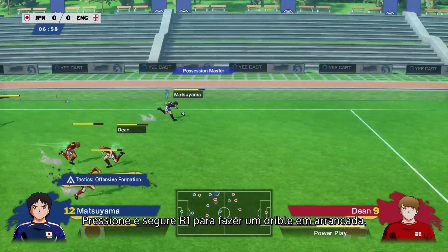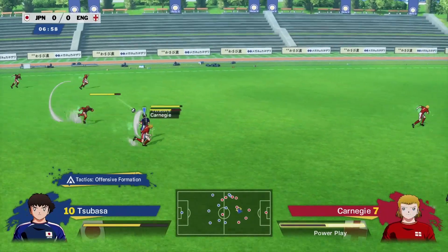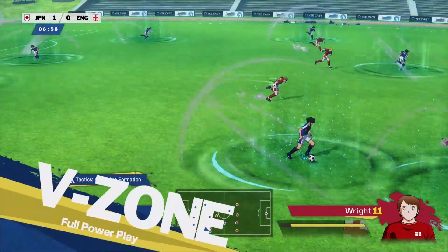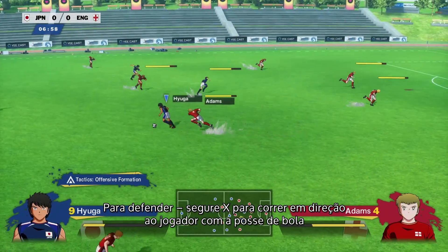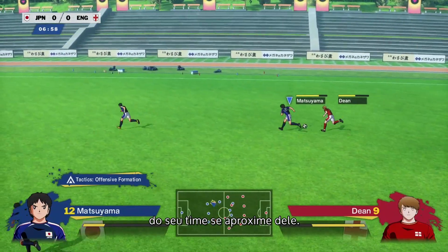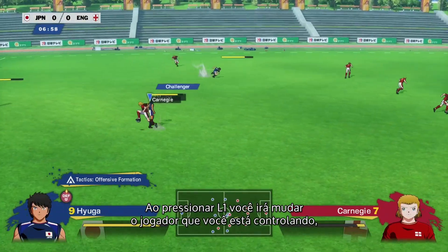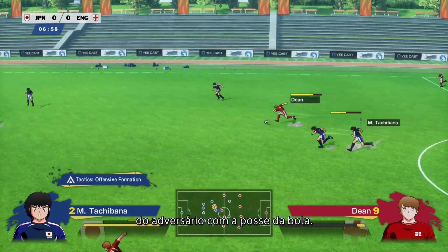Press and hold R1 to dash dribble and press R2 for a dribble move — we'll go into this more in the next video. Holding L1 modifies some shots and the D-pad lets you choose between four preset tactical formations. L2 is used for something called V-Zone, a power-up that we'll talk about in a future video. On defense, hold X to run toward the player with possession, or hold square to have another player on your team approach the player with possession. Dash into opponents with R1 to tackle them, or you can do a sliding tackle with R2 or circle. Pressing L1 switches the player you're controlling and will always favor players closer to the opponent with possession of the ball.